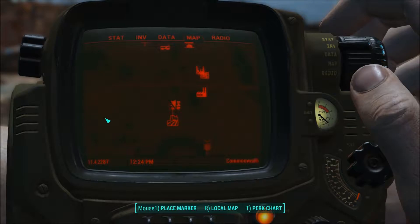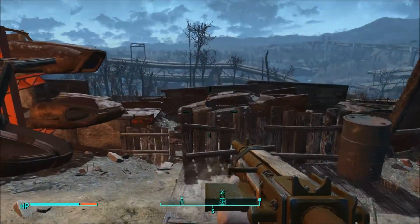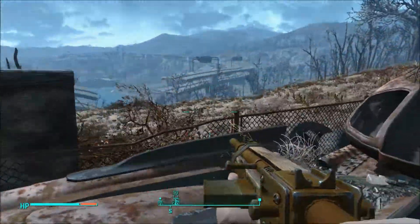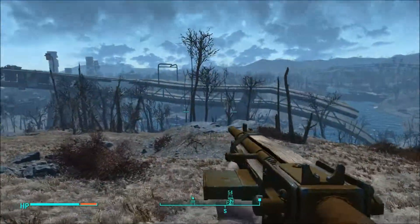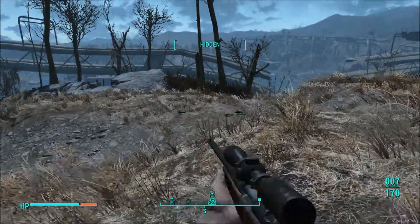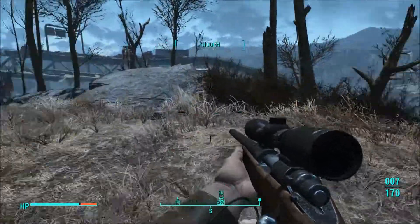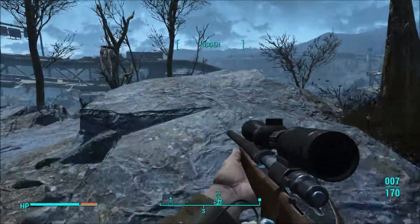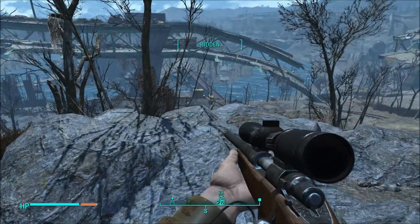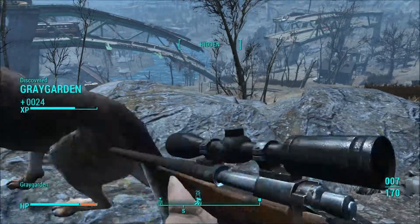I don't think there's anything else to do here. Where is that settlement then? Okay, it is straight ahead. Hoping I can just jump over the fence — yes! I have a feeling something is going on over here so let's sneak up. Actually I think I've been here before and I think it is full of raiders. Alright, we discovered Grey Garden.